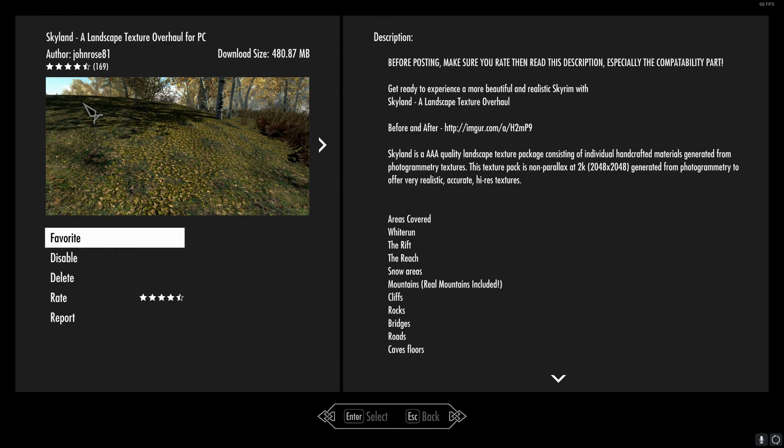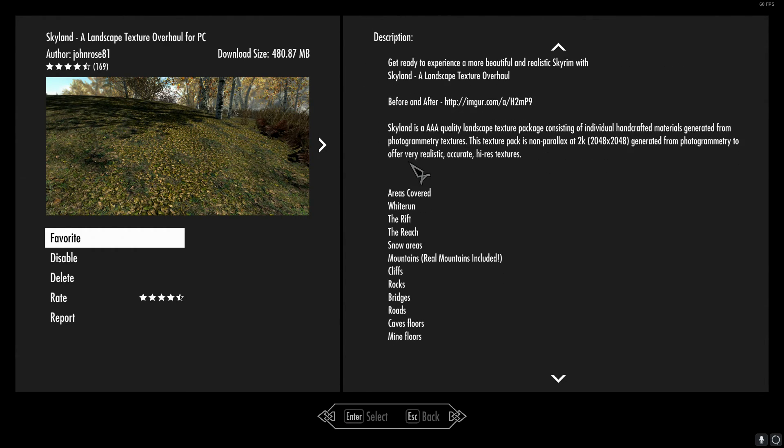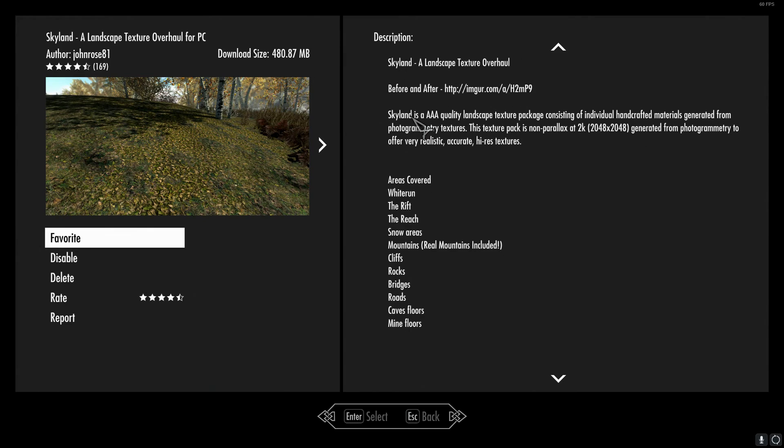It is said to cover White Run, the Rift, the Reach, Snow Areas, Mountains, Cliffs, Rocks, Bridges, Roads, Caves, Mine Floors, and so on.